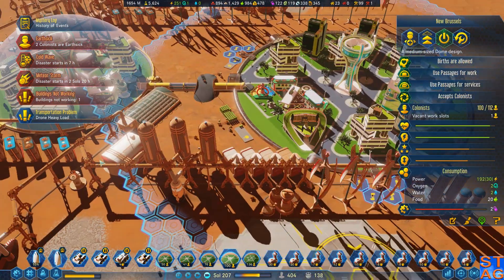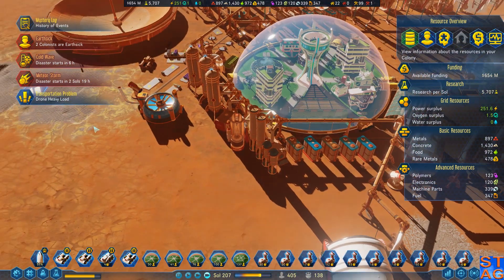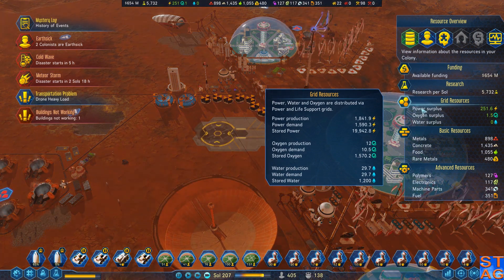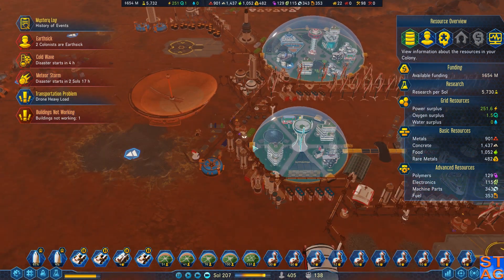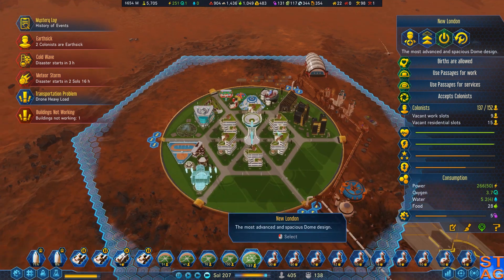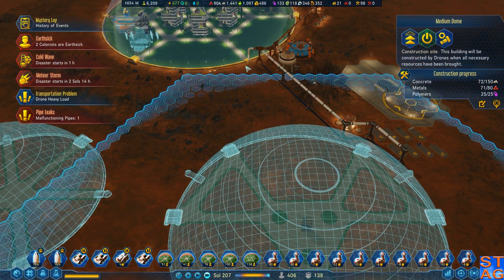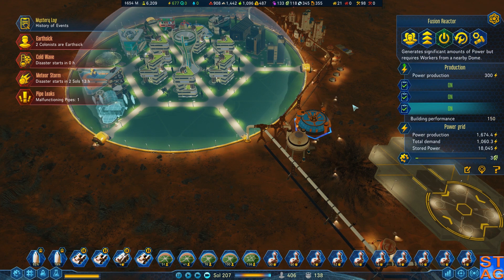Let's go take a look at New Brussels, because there is a prefab facility — we'll make some more. Cold wave in 6 hours. Power surplus of 251. I've got 20,000 electricity going into the grid. Request maintenance. I don't have any extra oxygen or water tanks out here, and I know I'm going to need to put them out here — probably in this area. When I get these two domes connected, I'll put a passage between them. Getting a little cold out here.